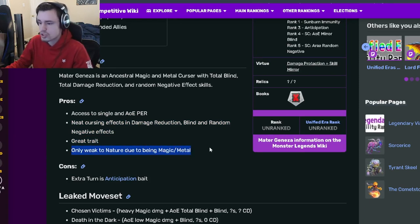Great trait — only weak to nature due to being Magic Metal. And then her con is that Extra Turn is Anticipation Bait, which is kind of true.